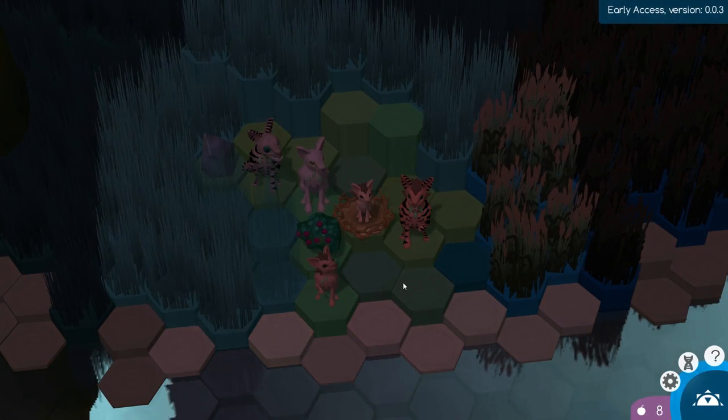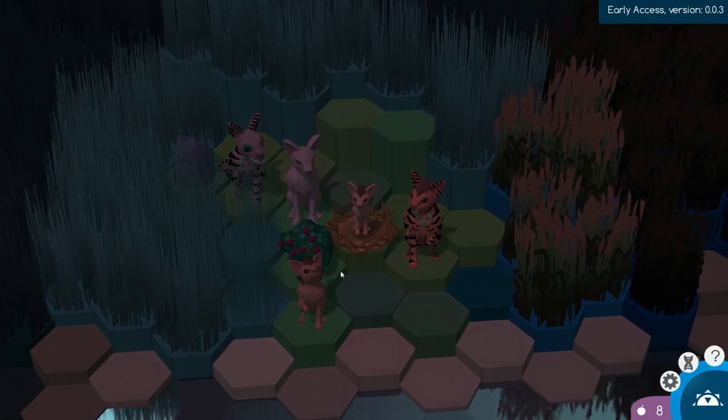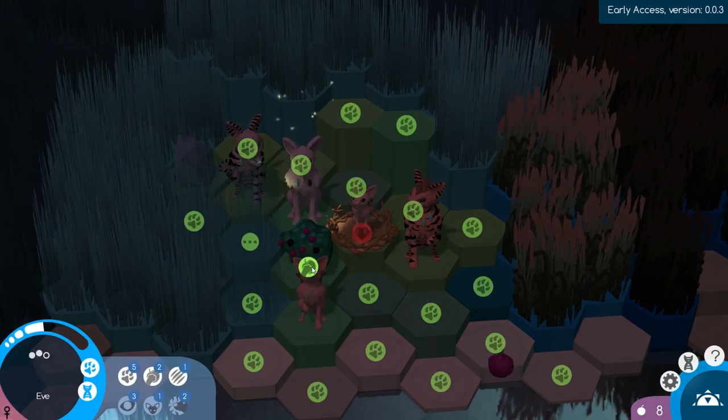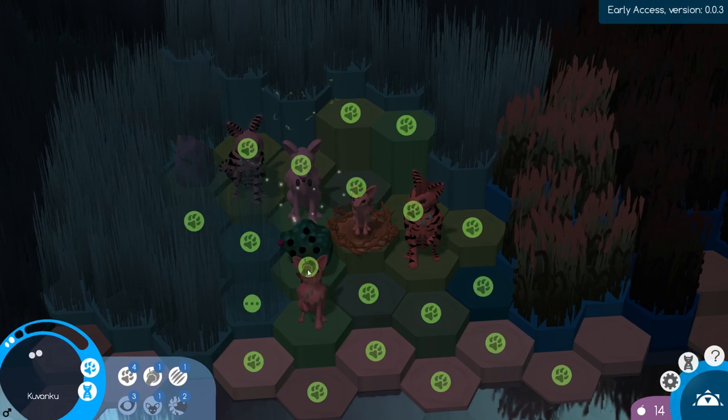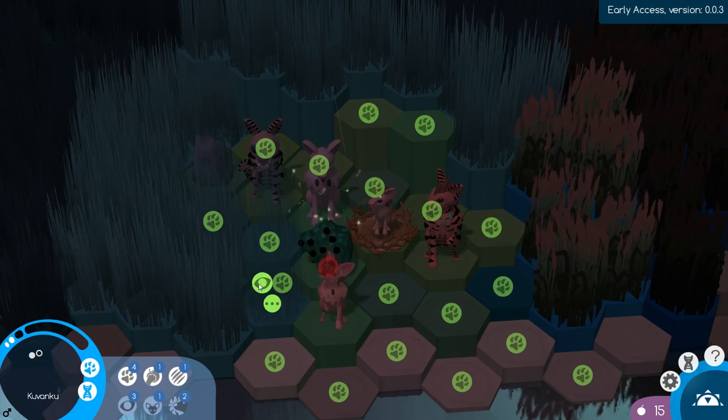Oh, some rain! Rain is actually quite good, although it makes the screen very dark. The rain makes it so all of the berries grow back on each of the bushes, so Eve can spend her time picking all of these berries off the bush right here, and her little baby can help too. Pick that last berry off the bush.